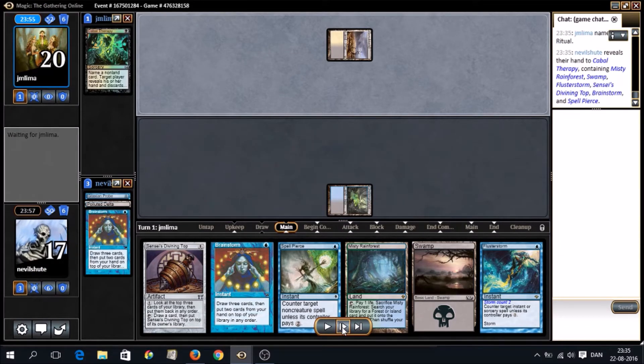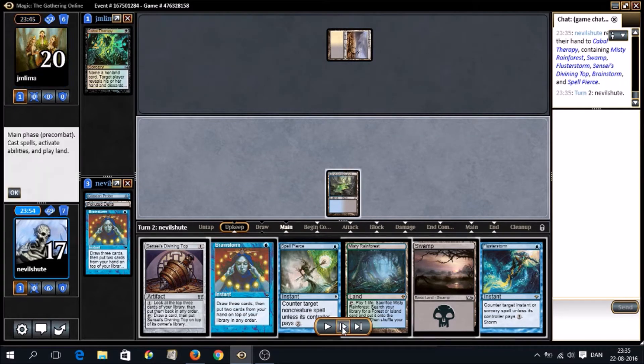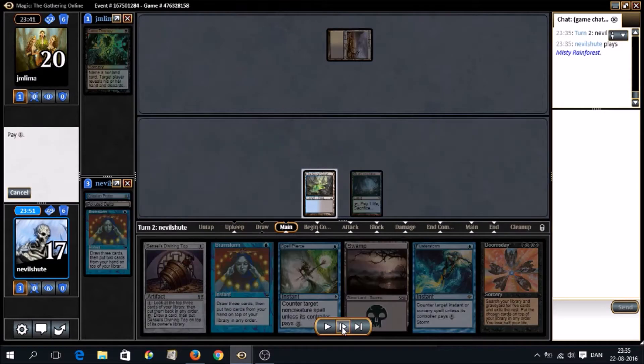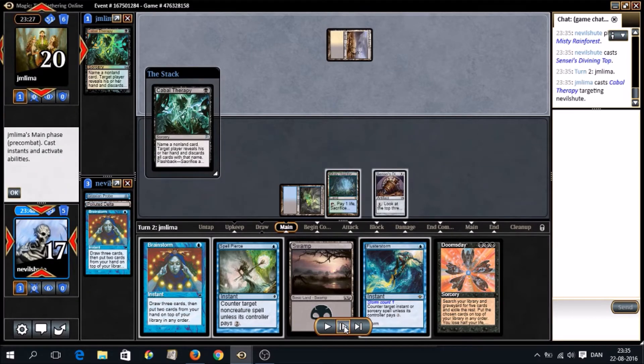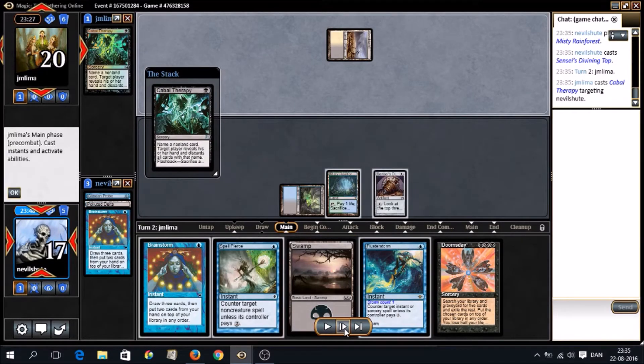They named Dark Ritual — so they thought we were on Storm. Good call on their part. We draw a Doomsday, play out our fetch, and play the top. We don't want the second Doomsday regardless. Our opponent just Therapies again. If they drew a land, they could be baiting our Pierce that they know about — and Flusterstorm, I guess — to be able to resolve their top.